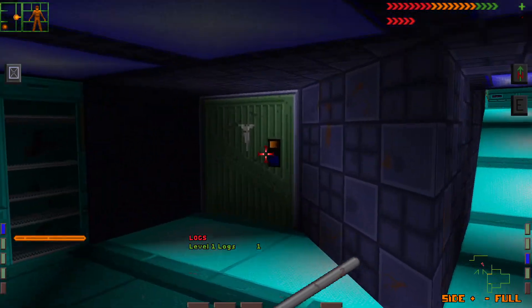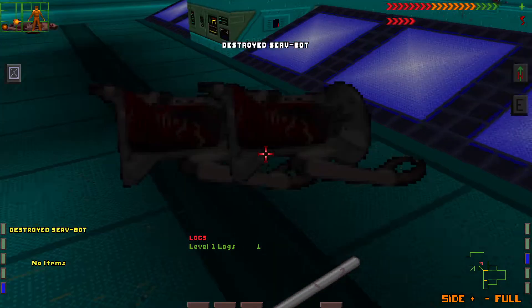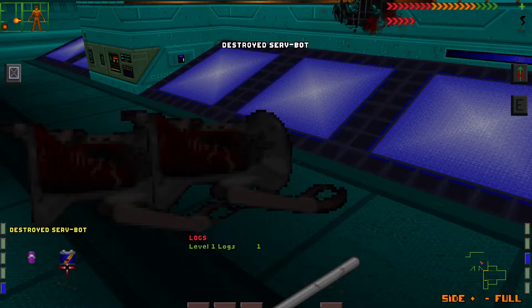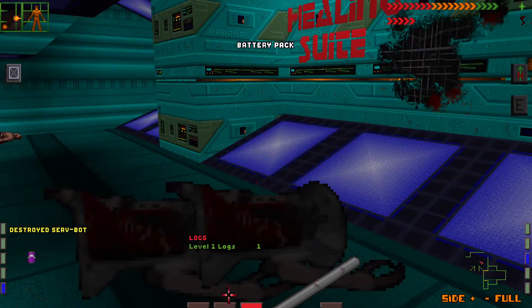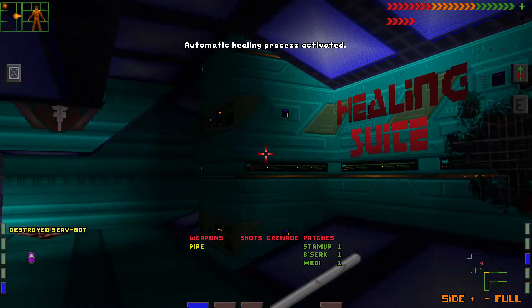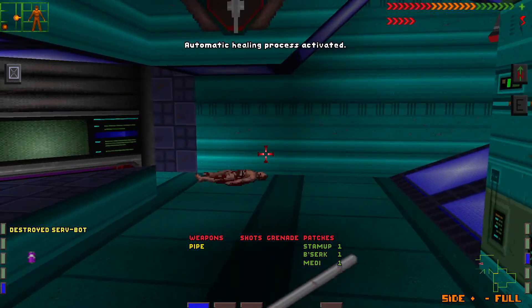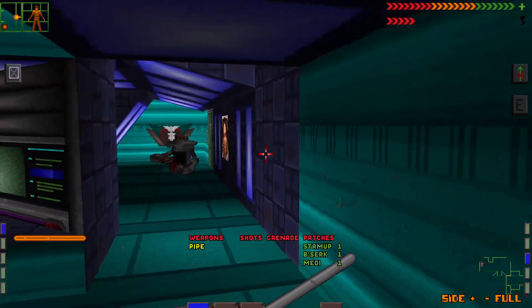Those are our first enemies — the Servbots. They're supposed to be helpful robots that help you wake up out of cryo. So yeah, that's not going to happen. Because we have access to a medical bed, this is going to be one of the few we have access to. There's a loud-ass door on the other side of this wall. And it's a camera.